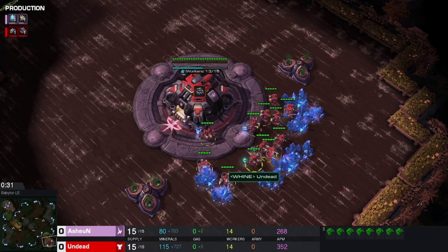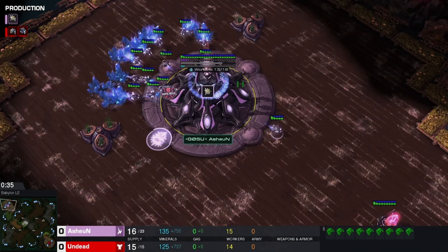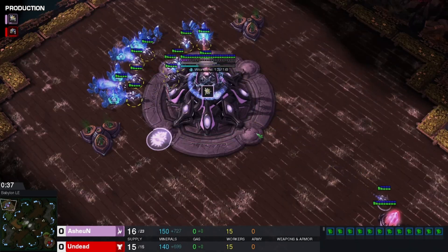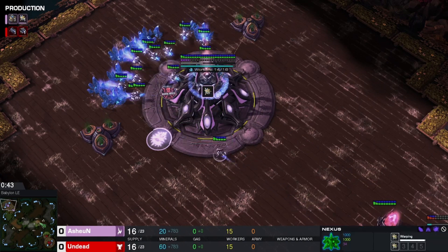Okay, redo an intro. In the bottom right with the red Terran pieces we have Undead from Plan Blind. In the top left we have Ashen with the pink Protoss Probes from Borngosu.